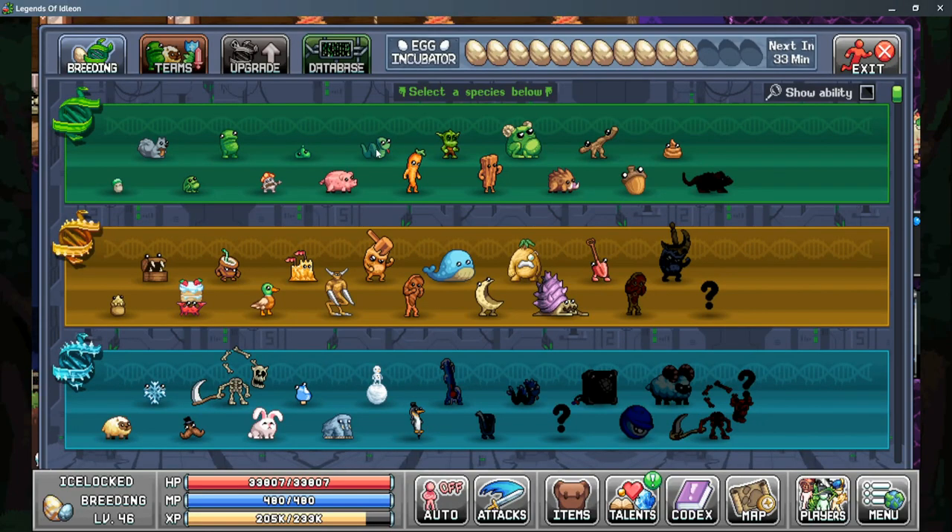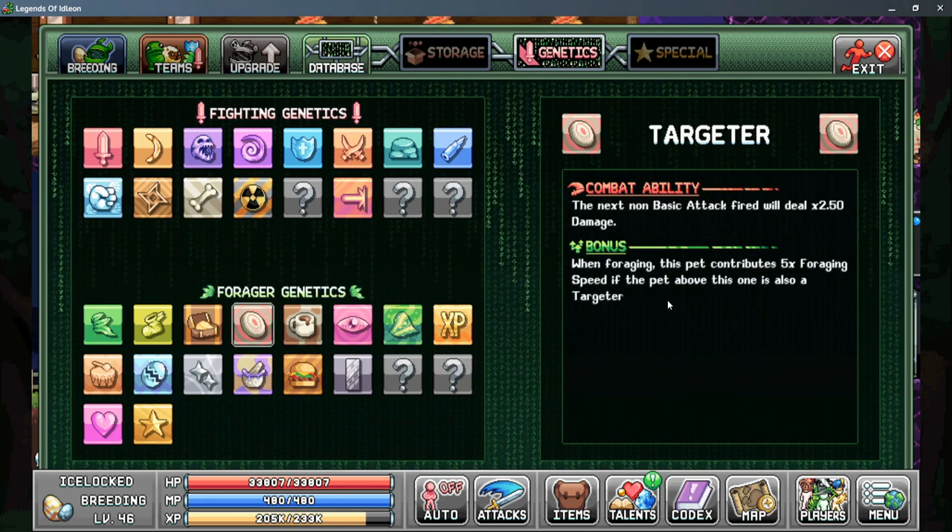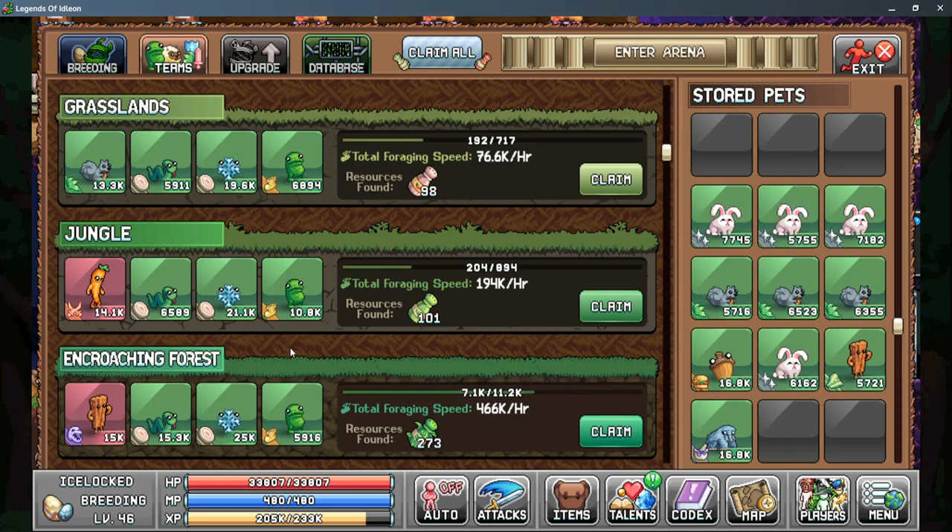The third step of foraging speed is when we unlock the baby boa pet with the targeter genetic. Looking in the database, the genetic gives this pet 5 times foraging speed if the pet above it is also a targeter. Our teams should look something like this at this stage: one combat pet, two targeters, and a bored bean. The targeter bonus means we need to have targeters in a single column — moving a targeter out of the column causes a significant drop in our bonus, and moving it back restores it.